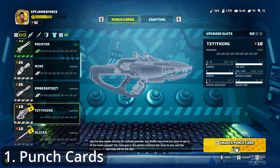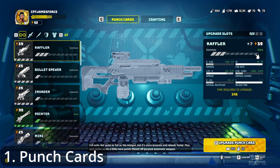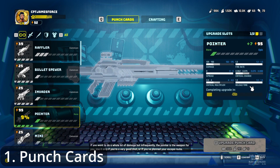This one costs 165 of the specimen chemicals. Every punch card also allows you to upgrade. So if we look at the raffler, you can upgrade, and there is an upgrade timer. As you can see, there are separate steps. I just upgraded the raffler to level 3, and there are 10 steps before you get to rare. I got the pointer to rare already, and there's another 10 steps until you get it to epic, which costs increasingly more resources and takes more upgrade time.